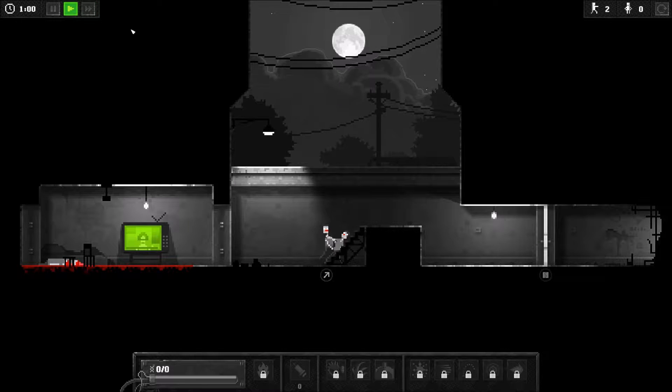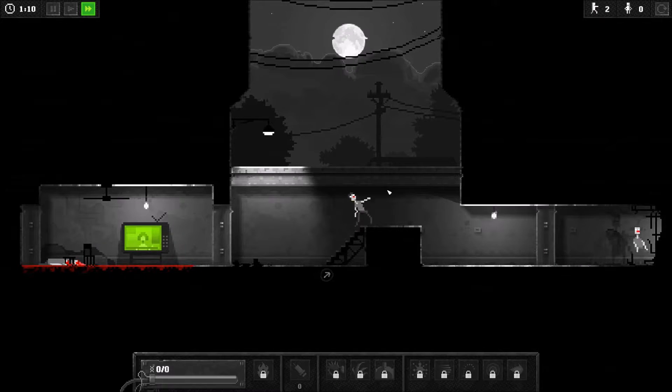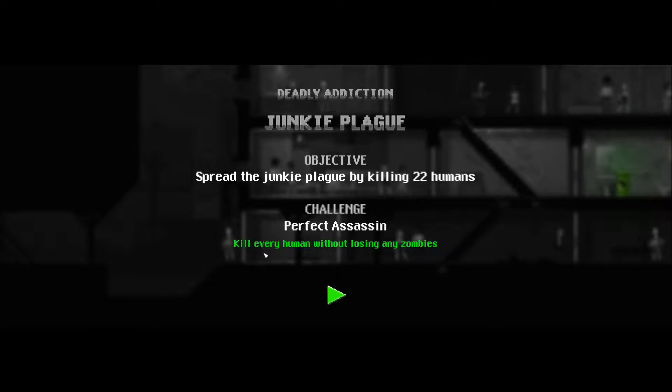Here are some controls we can do — speed it up so he can come over here, and then he'll break down that door. This is just teaching us how to control this stuff. I've been a fan of zombies for a very long time, and it's hard for me to explain why it is that I love zombies so much.